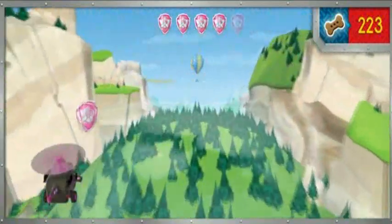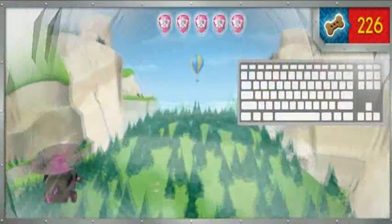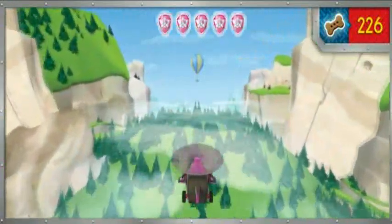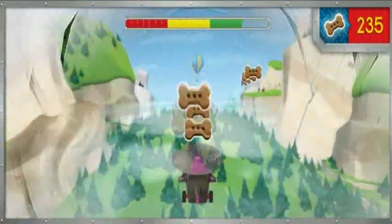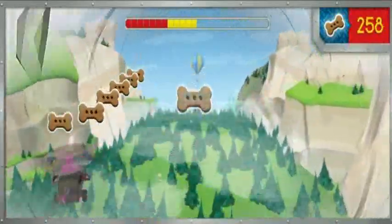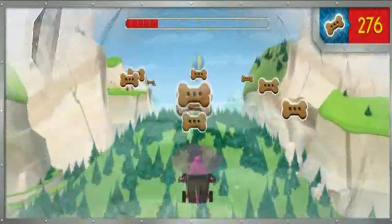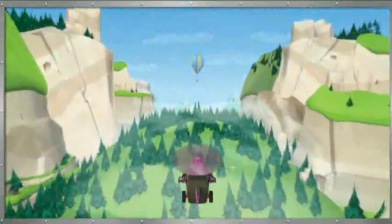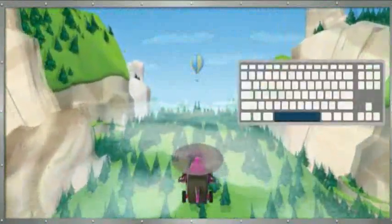Another badge — let's get it! We've got all the badges! Press the space bar for a super speed boost! Now we're flying super fast! Let's get those treats! Closing in on the Mayor — time to grab her balloon with my hook! Press the space bar!